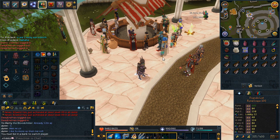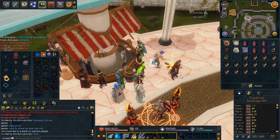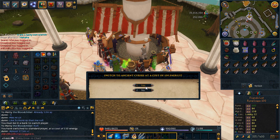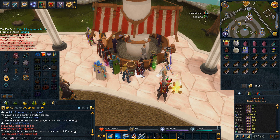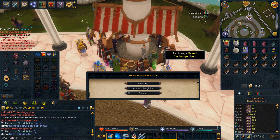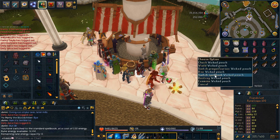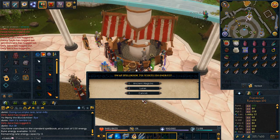You can switch your prayers and your curse book with it — I didn't actually know about this, I'm sure it's been out for a long time. You've got to be in a bank to switch though. I've never done it before so I'm going to quickly try it. Let me switch my prayer book. Switch to Ancient Curses — there we go, that's Curses. Now switching the spellbook: I can change to the Standard or Ancient Spellbook for just 150 energy. It takes up next to no runes at all and it's just so convenient. Thanks so much for letting me know about that in the Twitch chat — this is definitely a good investment of 20,000 loyalty points.